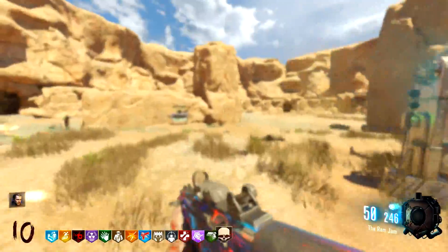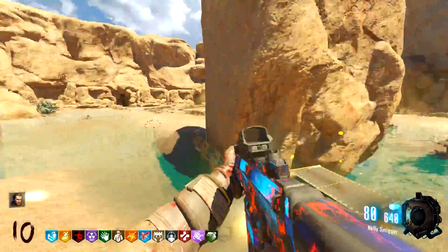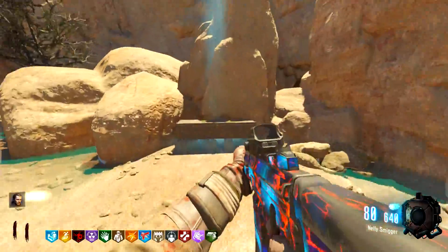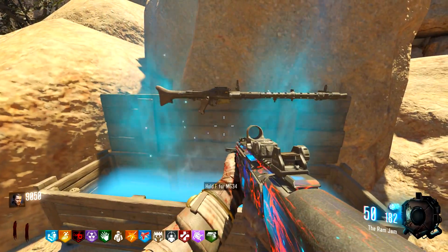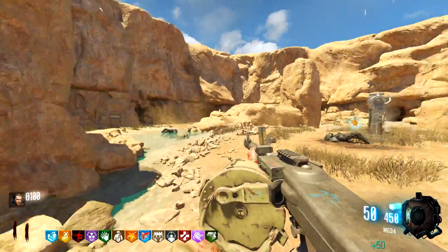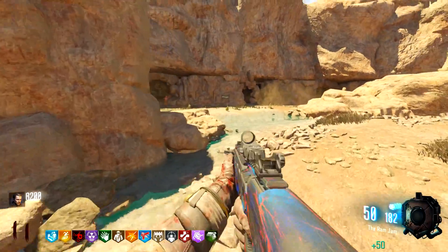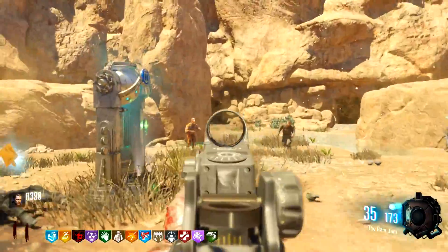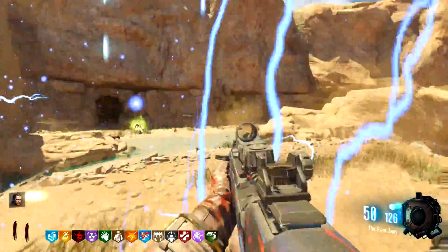Kill that. Grab a nuke — that should end the round. I'm not gonna grab that Jugger-Nog, I'm gonna hit the box and see what guns are in here. Ooh, the MG34 — I have to grab it. This gun looks really, really good and it's probably really amazing pack-a-punched as well. That 725 might be from Warzone but totally different game. Looks like a bootleg Olympia right there — I can't do it.